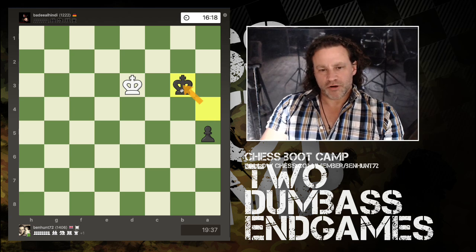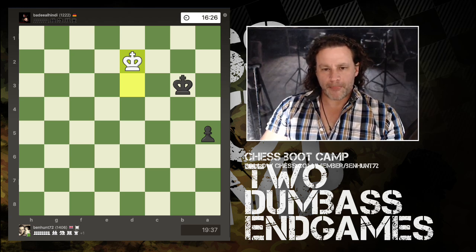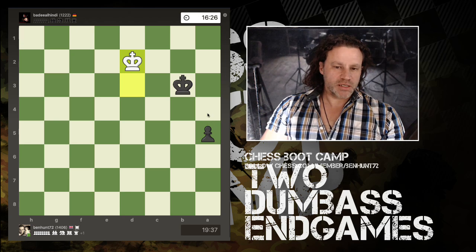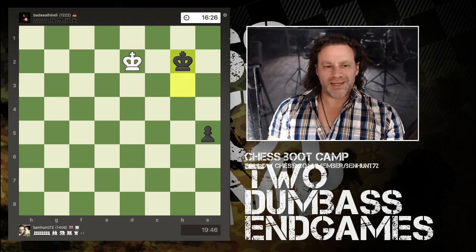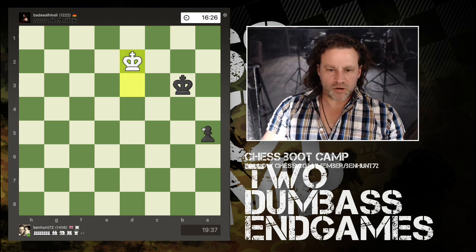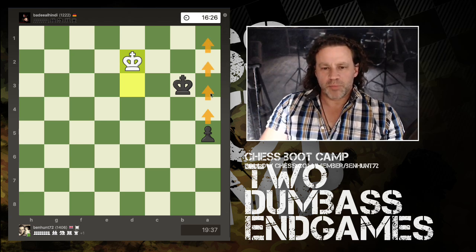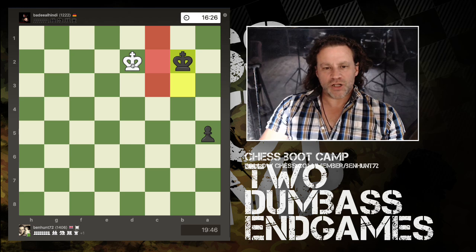Then take opposition at the critical square. The king moves here — what is the right move now? There is one best move to assure victory and it's king to b2. It's so tempting in situations like this to start creeping the pawn up in your excitement to get a queen — but let's say pawn here, king here, pawn here, king here — you could find yourself stuck.